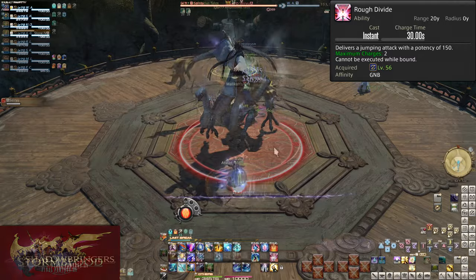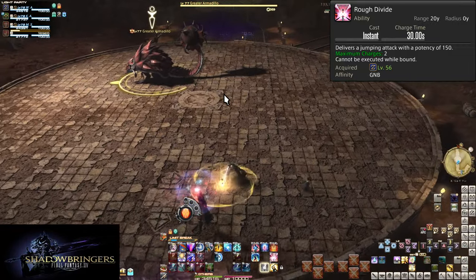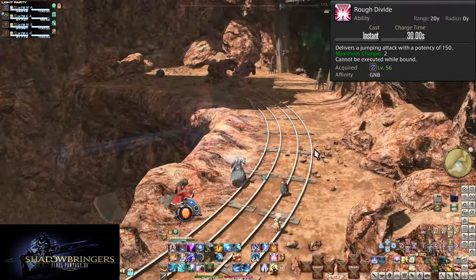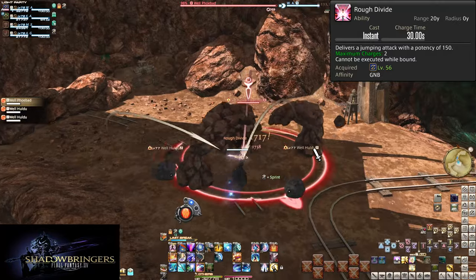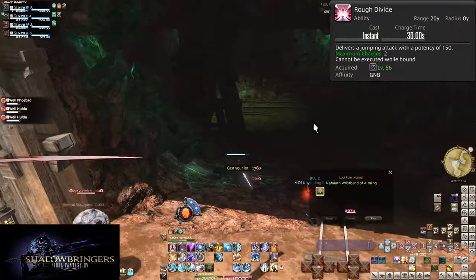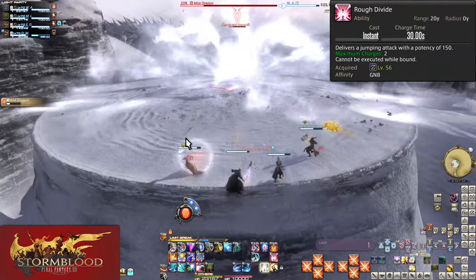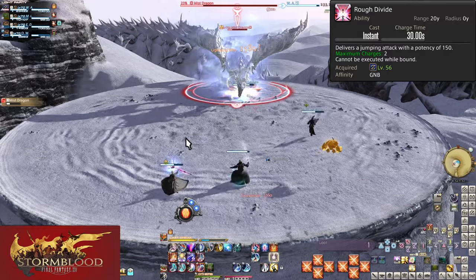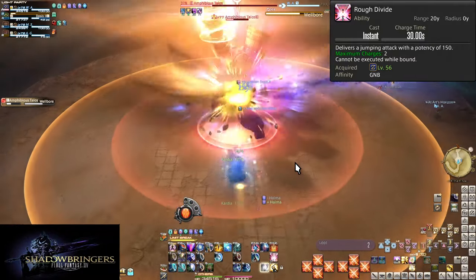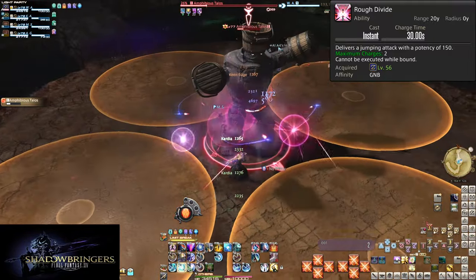Trash pulls could be a bit better, but don't get too far ahead — you can get pretty far ahead of your healer with good usage of Rough Divide, and it could put you out of range of heals. So pause for a moment if you see yourself getting too far ahead. Otherwise, use these mostly on cooldown. The 60 second total cooldown means you can put both uses of Rough Divide under No Mercy. But if you know the boss has a lot of knockbacks or gap closing needed, hold onto one of them for closing that gap.